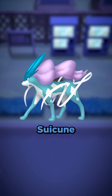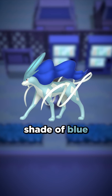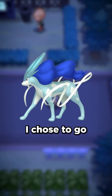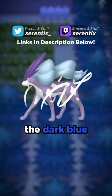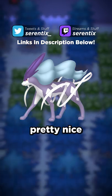Last is Suicune. Normally, shiny Suicune is a lighter shade of blue, with a darker blue up top. I chose to go with a purple body, with a pale blue replacing the dark blue. It's a simple change, but I feel like it looks pretty nice.